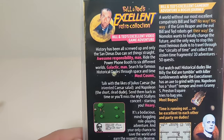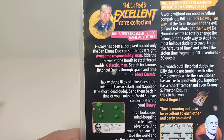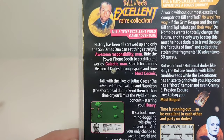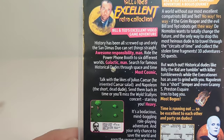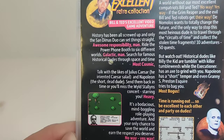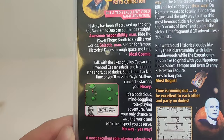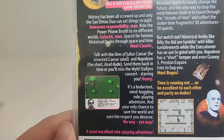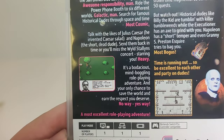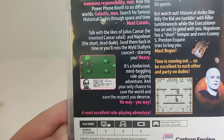Bill and Ted's Excellent Retro Collection. Bill and Ted's Excellent Video Game Adventure. History has been all screwed up, and only the San Dimas duo can set things straight. Awesome responsibility, man. Ride the power phone booth to six different worlds. Search for famous historical dudes throughout space and time. Most cosmic. Talk about the likes of Julius Caesar — he invented Caesar's Elliot — and Napoleon the short dead dude. Send them back in time or you'll miss a Walt Stallings concert starring you. Heavy. It is a bodacious, mind-boggling role-playing adventure, and your only chance to save the world and earn the respect that you deserve. No Way. Yes Way. The Most Excellent Role Playing Adventure.